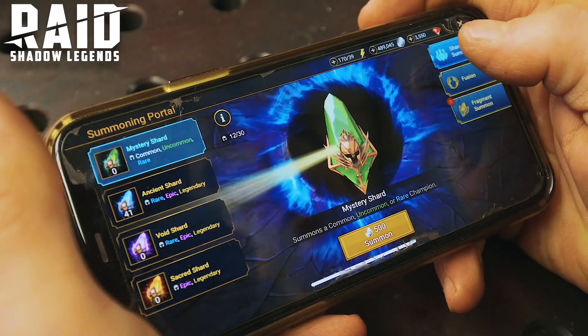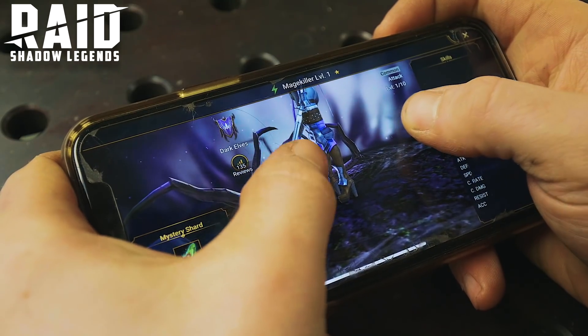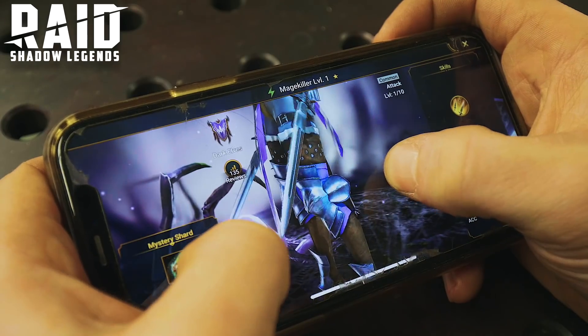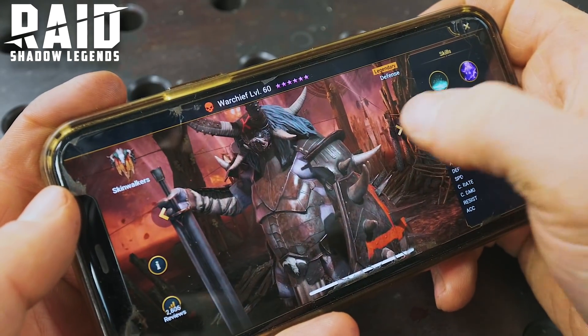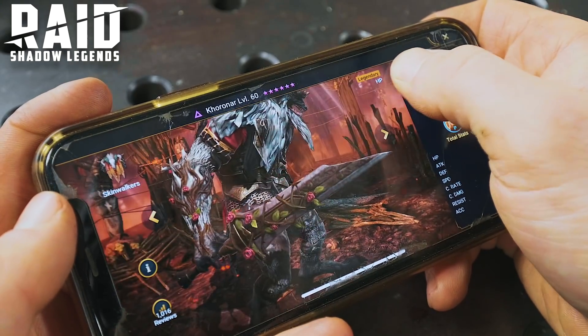It's always good fun to summon some champions at the portal. We've got Mage Killer — she's got some interesting swords. We've seen the High Elves, but I love scrolling through all the different factions, because in this game you are never going to run out of interesting champions to play with and admire the incredible design work of Raid. They recently released their biggest ever update, which is the Doom Tower.